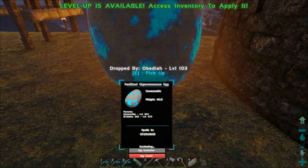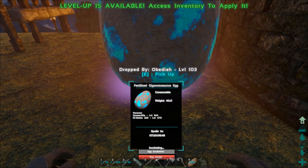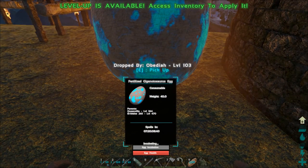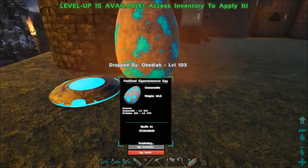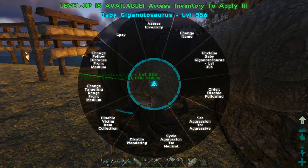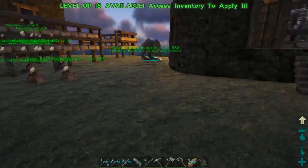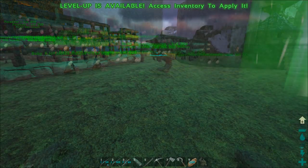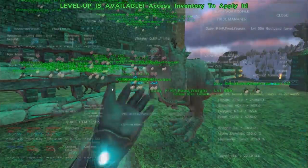All right, this sucker's gonna hatch any minute. Hopefully we get the weight stat off this one — that's the only stat we need from it, otherwise it's completely useless to us. I mean a giga is never really completely useless, but we don't need a bunch of things we don't really need. We want that weight stat so we can breed it, and we prefer it on a female giganotosaurus. All right — oh, there it is, level 356. It looks like we got the weight stat! Okay, that's super exciting. I'm gonna go ahead and get this guy named and then we're gonna go get some pearls.